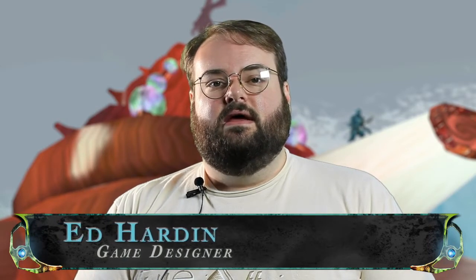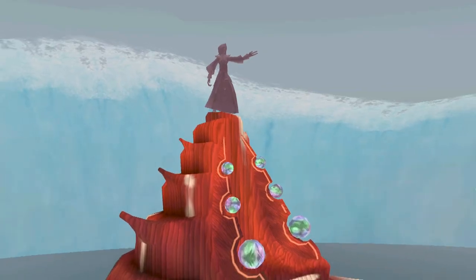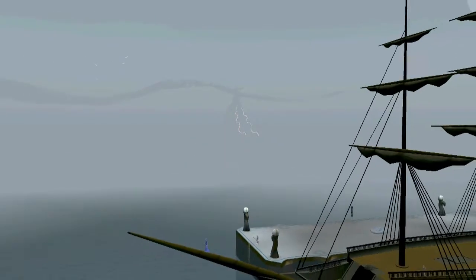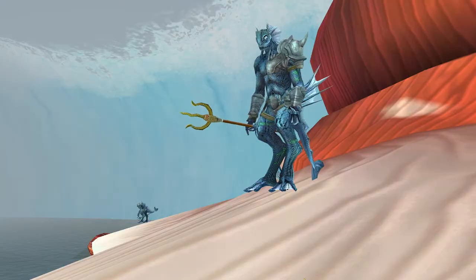My name is Ed Hardin. I'm a game designer on EverQuest and I did the original layout and concept of the zone for Rubak Oseka. Rubak Oseka is a temple to the god Oseka in the harbor outside of the city of Sera. Oseka actually has a race of followers called the Hadal, and this is where they live.